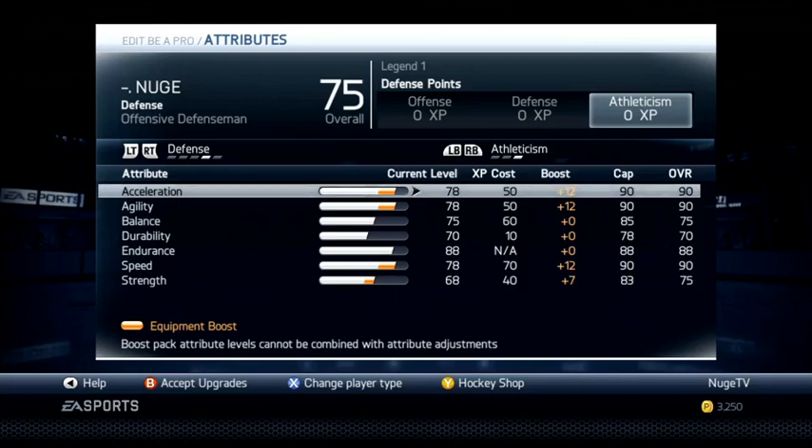Then I've got 75 balance and strength. Strength helps with hitting a little bit, and balance helps you keep the puck when you're trying to avoid being hit from behind. It also helps when you're hitting someone that you don't fall down, so it is kind of important, but not hugely important. Then I finish out with some points on durability, because injuries are crazy in this game. You want to put some points on durability — hopefully that will help you not get injured, but honestly I'm not even sure if it does.